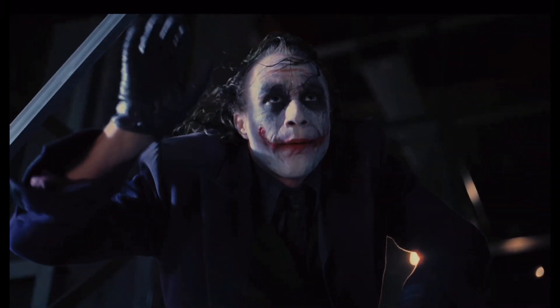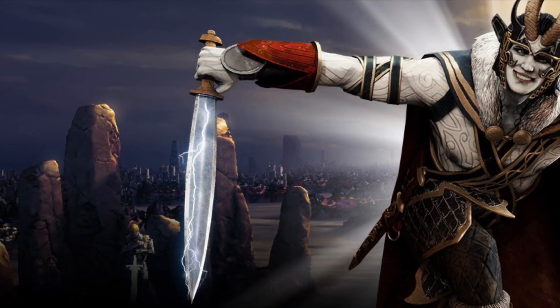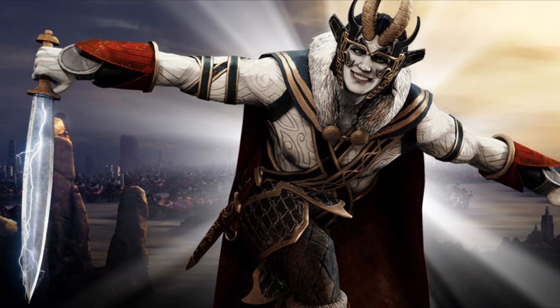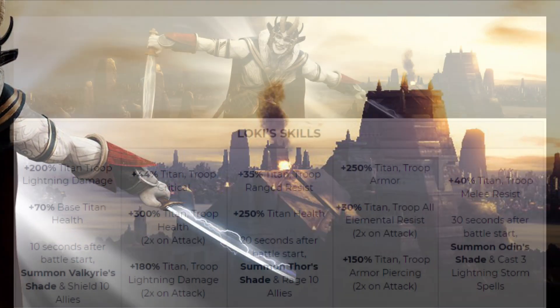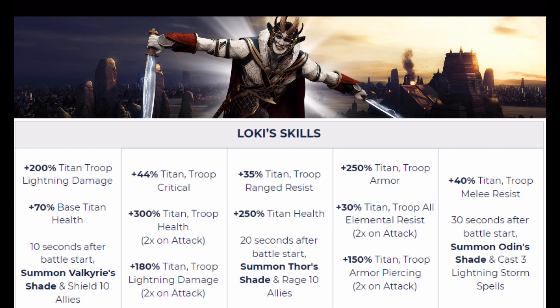I am Loki of Asgard, and I am burdened with glorious purpose. Let's find out — let's check out these new skills. Loki comes out with crazy new skills compared to what he used to have. First skill: 200% titan and troop lightning damage, 70% base titan and health, and ten seconds after the battle starts he's going to summon a Valkyrie's shade and shield ten allies.